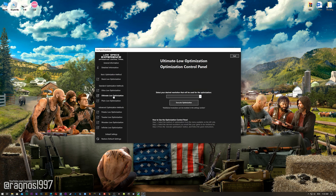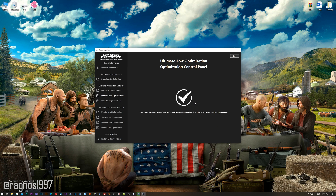When the optimization control panel loads, simply select the method of optimization and resolution you would like to run your game on. This is something you will need to experiment with on your own in order to see what works best for your system. Once you decide which optimization method and resolution you are going to use, press the execute optimization button and then start your game. If you are not satisfied with what you see, simply choose the Restore Default option, which will restore your game to default settings.